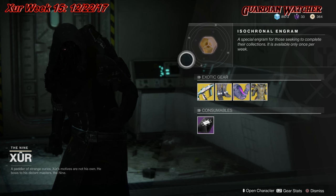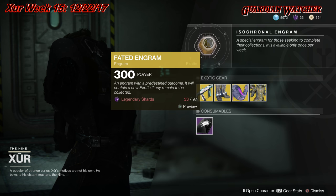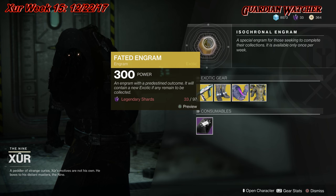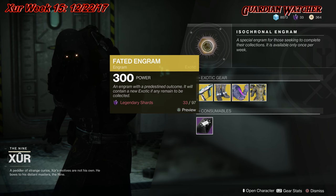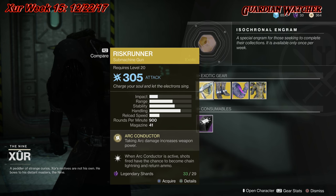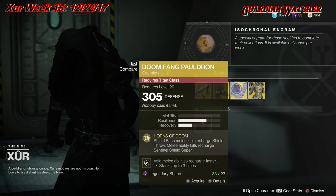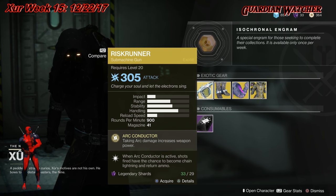We're gonna start with the top — we have the Fated Engram which costs 97 Legendary Shards and this will give you an exotic that you do not have. Warning: you can only get one of these a week. Make sure you buy these if you do not already have it, because there is a chance that it'll give you one of these for 97 Legendary Shards.